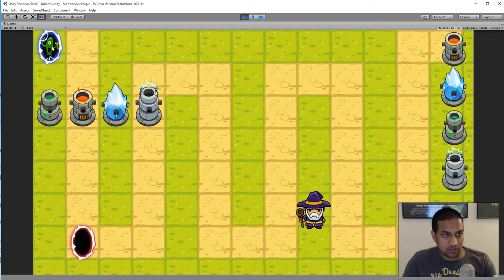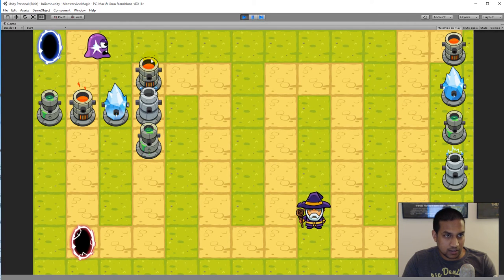The mobs have directional animations — when a mob goes down it uses the downward animation, and when it goes right it uses the right animation. The towers are also ordered in layers based on where they're placed in the world, so if I place a tower in front of another it draws in front, and if placed behind it draws behind. The same layer ordering applies to monsters.